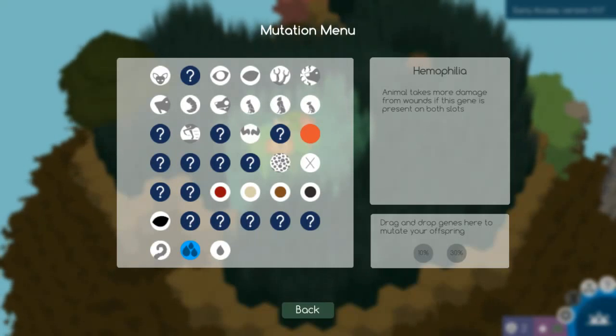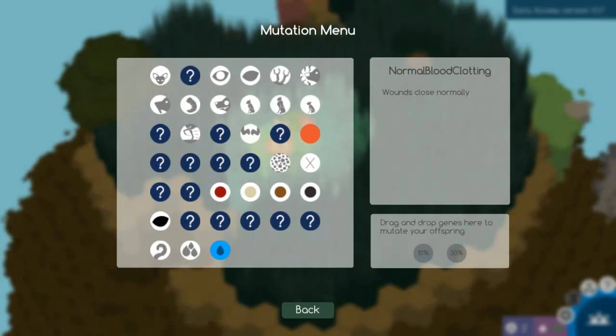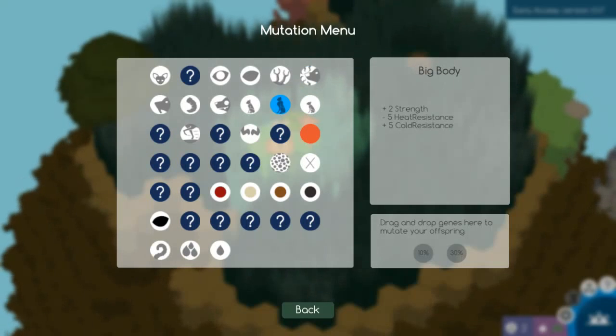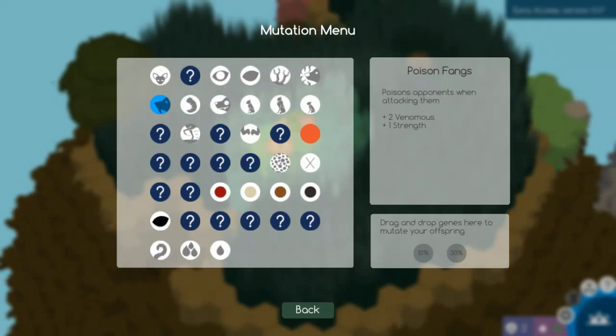Let's see if there's anything else different. Animal takes more damage from wounds — these are new genes right here. Normal blood clotting means wounds close normally. So now it looks like your animals can bleed out easier.